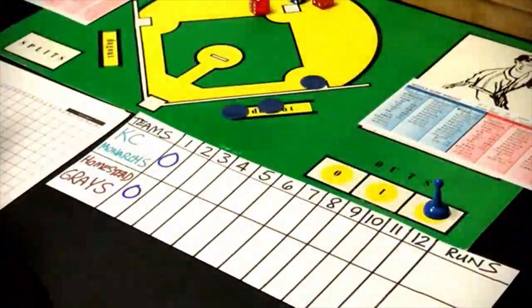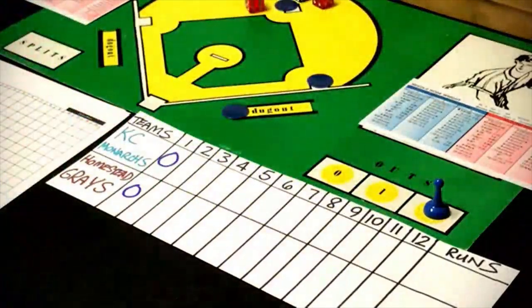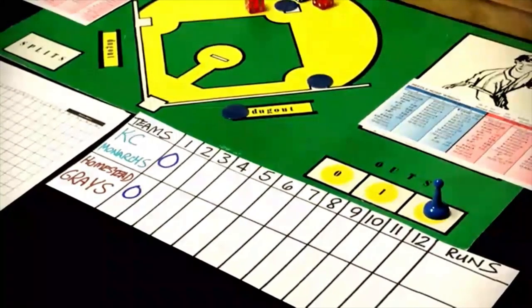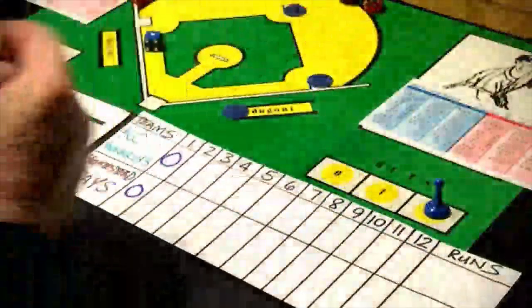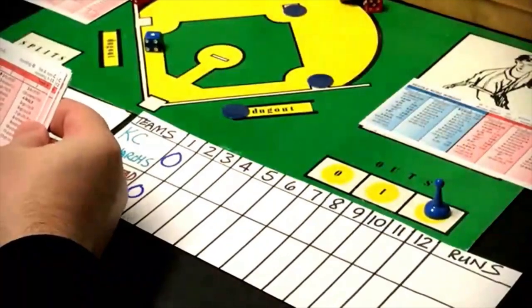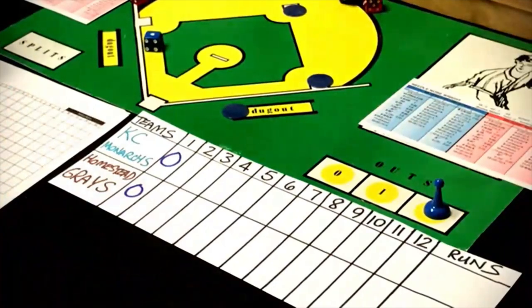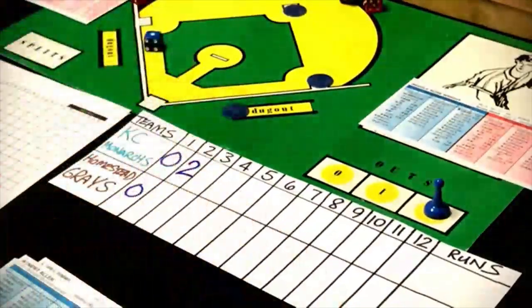Satchel Paige comes up and gets a 310 — that's a walk. Needle Nose Right is falling apart here quickly. Bill Sims is the next batter, gets a 16 against a right-handed pitcher — that's a ground ball, out. Kansas City comes up with two runs in the top of the second to take a 2-0 lead going into the bottom of the second with Homestead coming up to bat.